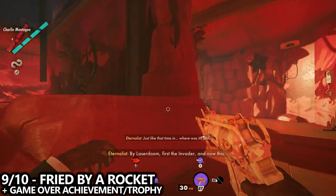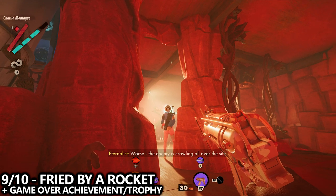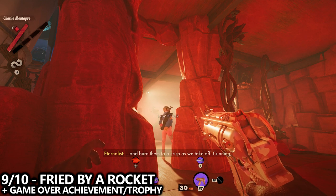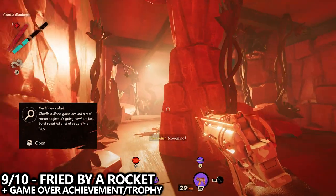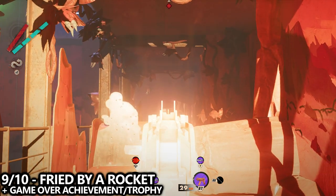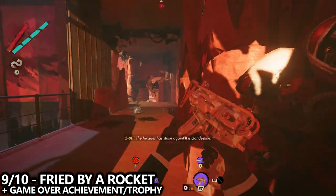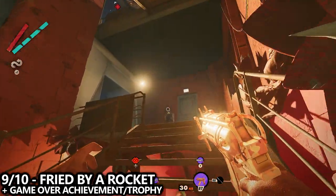Sneak up on the two enemies around the corner — these are the ones whose conversation reveals the crucial information needed for the rest of this strategy. At the end of the conversation you'll get a notification that you can activate the rocket and can take out the two enemies. Now go to 2-Bit and choose to activate the rocket. You won't be able to do it quite yet, but this is an important step. You don't have to remain stealthy, but take out enemies with as little resistance as possible — you don't want to waste time and accidentally die to a gunshot.